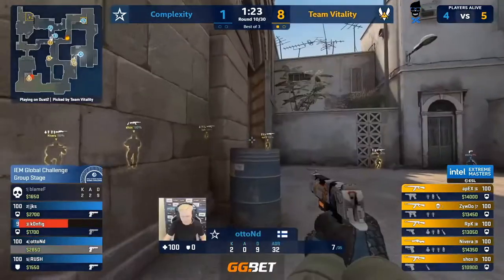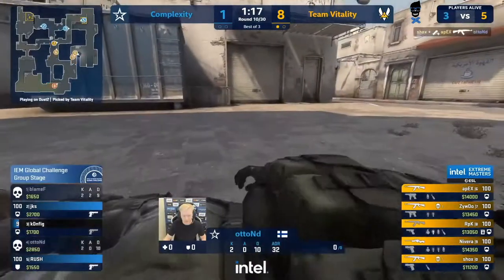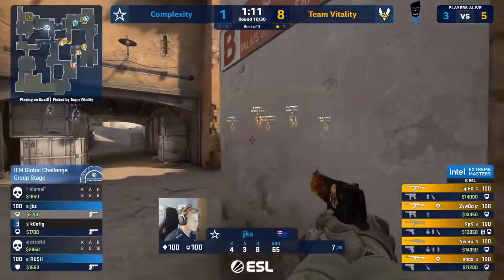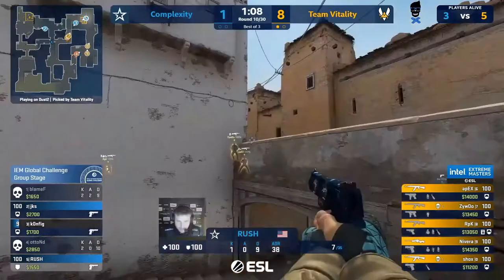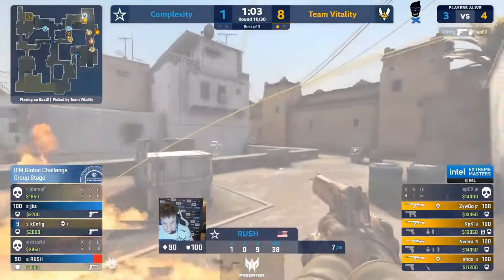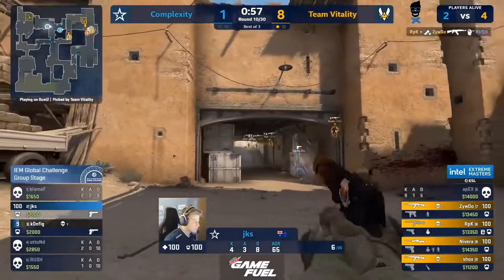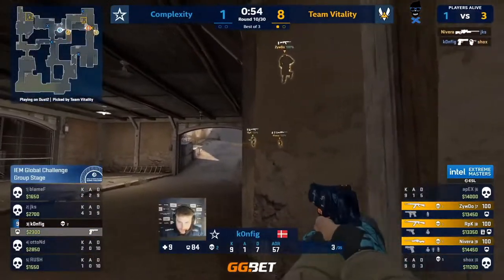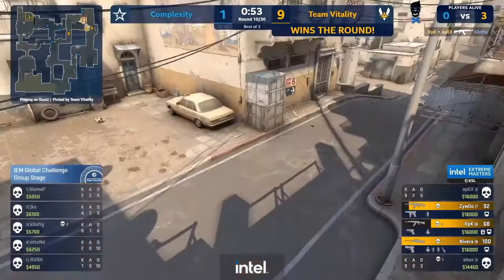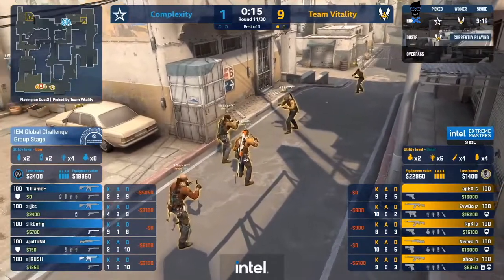Shox peeking out long — auto playing close, config's been spammed through the door. Good flash — if you're auto, you just fall whited on the corner. Vitality setting up for this A take, moving out through long. There are two players in the site — JKS doesn't want to make his move too early and get killed by a lurker. Conflict with a lovely shot there, but Rush mollied out of the site has to take a fight along long. He doesn't even get to pick his battle — RPK chooses it for him. No long smokes because if the smokes are down you can't kill them, so they just kill everything inside of the spawn. Vitality up to nine.